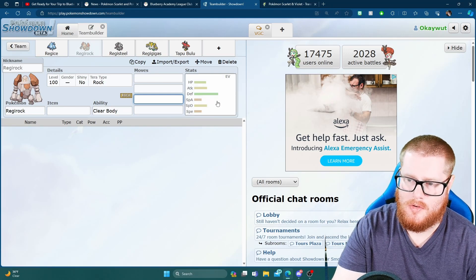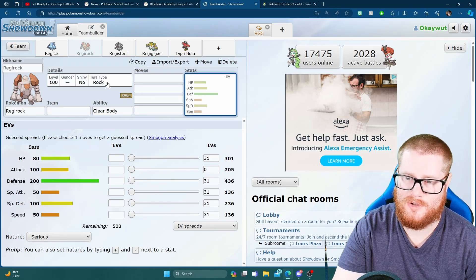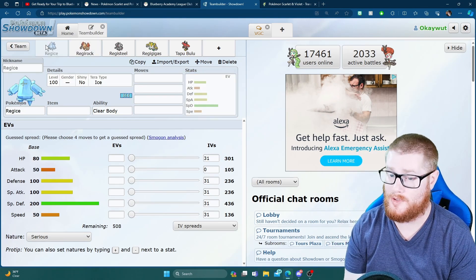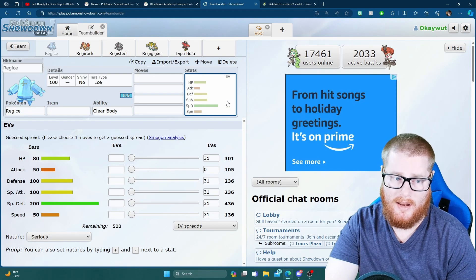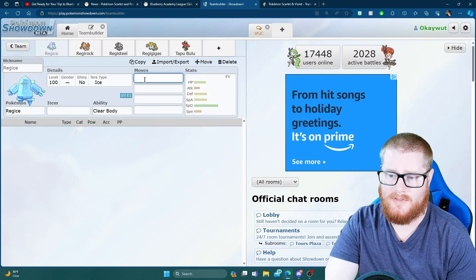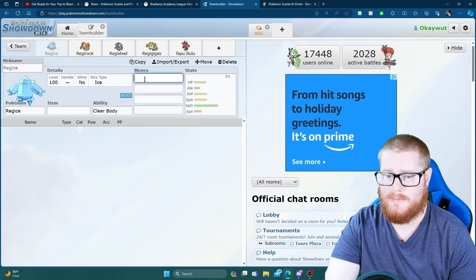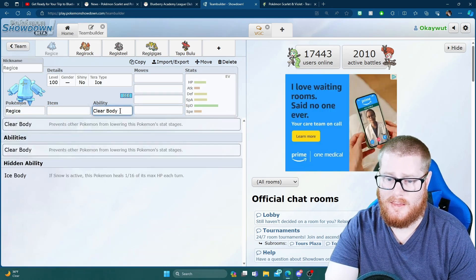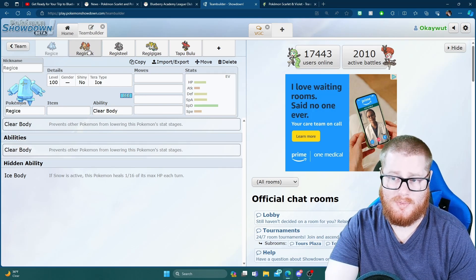Regirock — I don't know how well it would do. It's hard to see a rock type do well with the likes of Urshifu running all over the format. Regice, though, I think would benefit the most from Terastallization — it has a giant special defense and decent physical defense. To have something that stands well against Flutter Mane would be great. With Terastallization you can get rid of the ice type, take advantage of hail's defense boost, and Regice can run Thunderbolt and Ice Beam for a solid Bolt Beam set, plus some form of setup with Protect, Leftovers, and Clear Body so you don't worry about Snarls or defense drops.